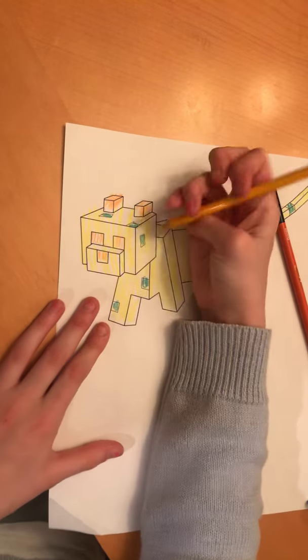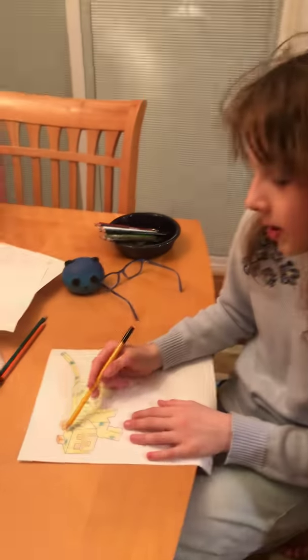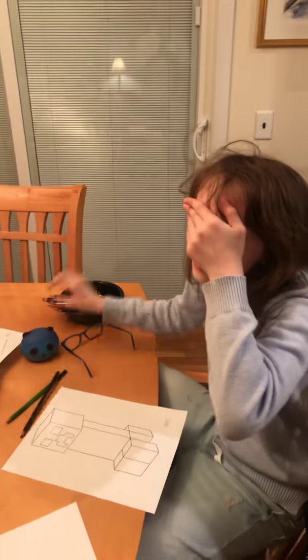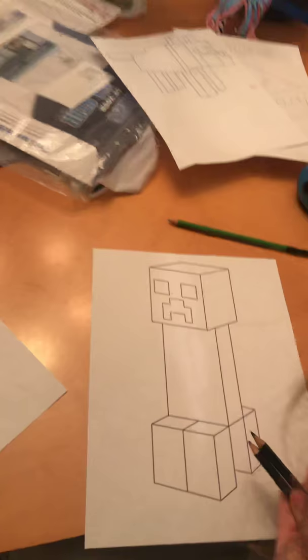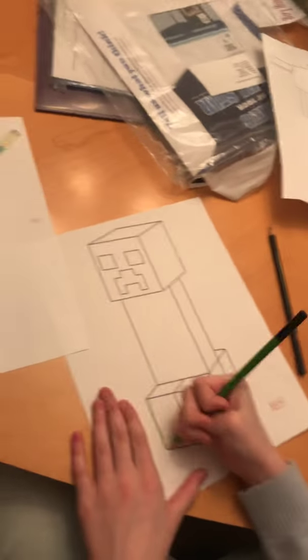Okay. So the next one is a creeper — Minecraft today. So this is the ocelot. It has green spots, orange eyes, nose, and ears. I think it turned out good. Now on to the creeper. So put the colors back. Close my eyes. I picked black, purple, and green. Hey, green's a good color because creepers are green.